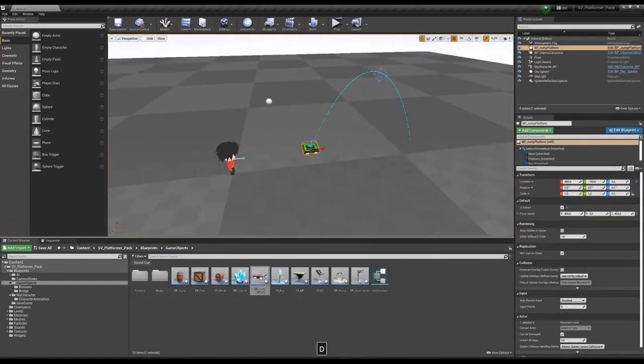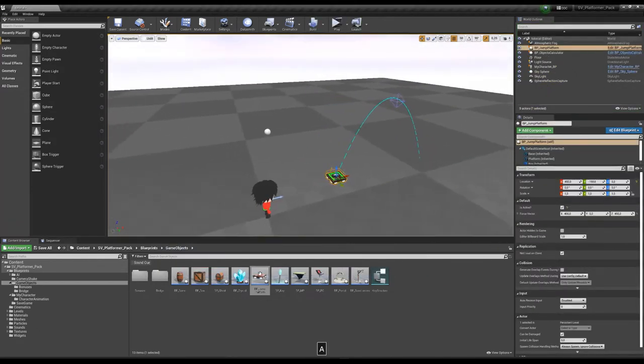You can use the platform like this and you can put many platforms — for example, place another one here.